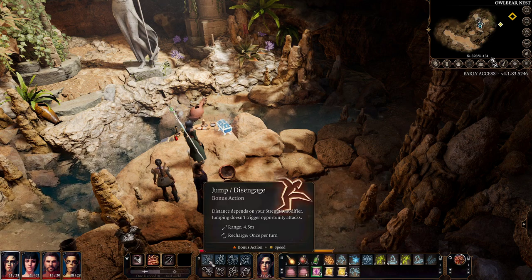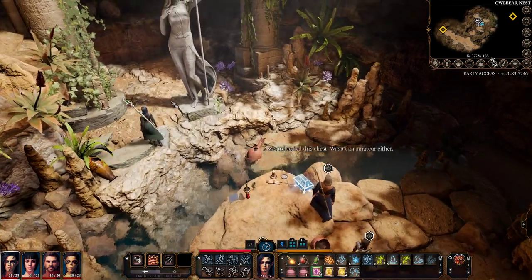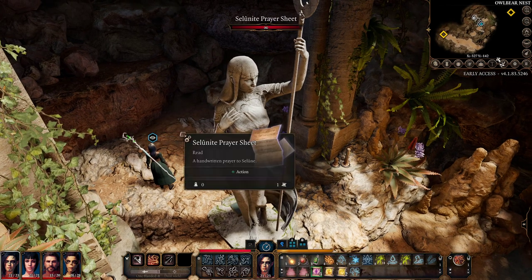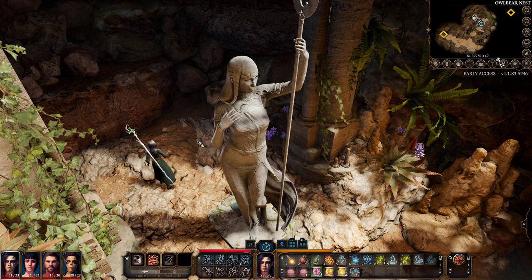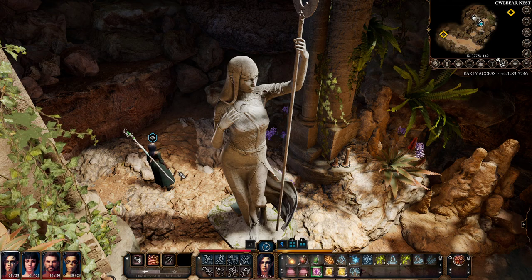Another problem is that you need to find a solution with your main character — I did it with another character and it didn't work. You need to jump over here and come over here, and there is a prayer sheet. That's the one you need to pick up with your main character. Sometimes you don't detect it with your main character, so just swap to another character to find it.